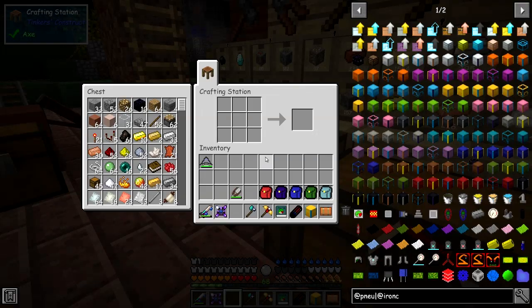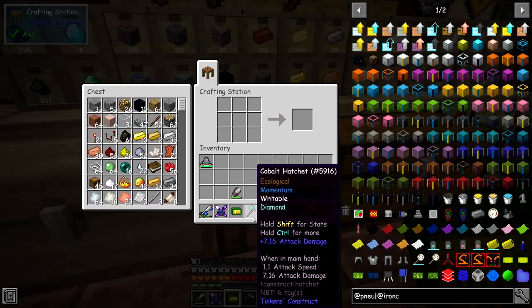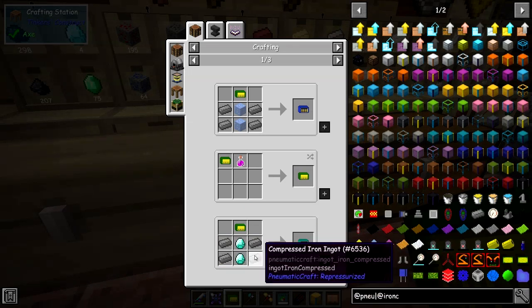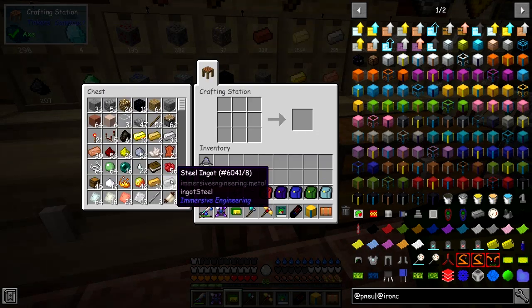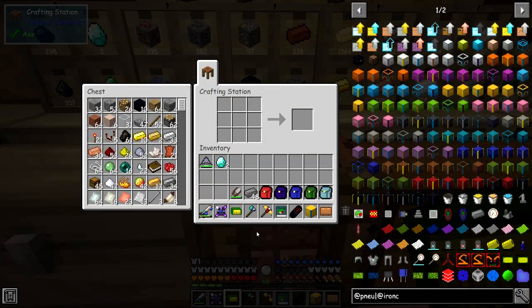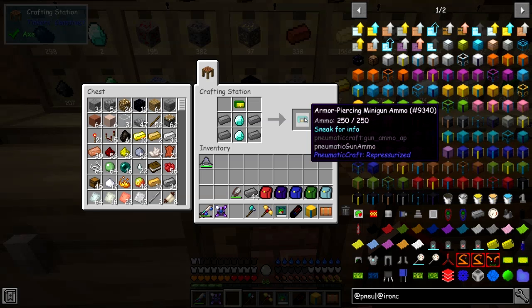So the next thing we can do is make some ammunition. The use of this ordinary ammo is we can make armour-piercing ammunition - we just need two diamonds and four compressed iron. Let me go and get the compressed iron. So here we are, I've got some diamonds and some compressed iron. Let's turn these into armour-piercing ammo using that recipe. And you get 250 of those.